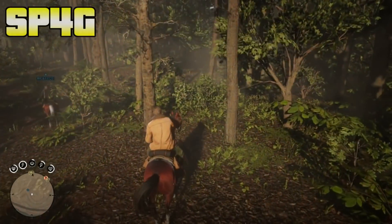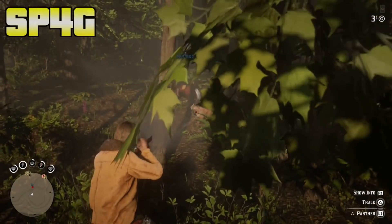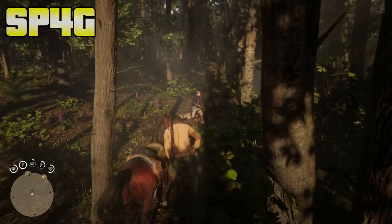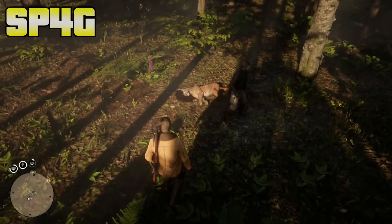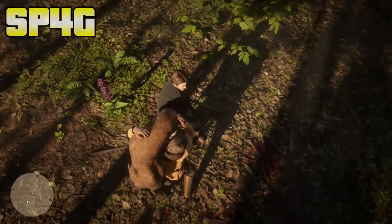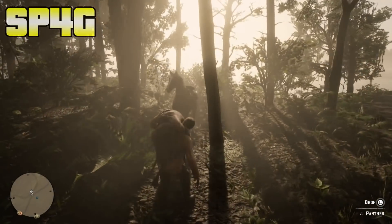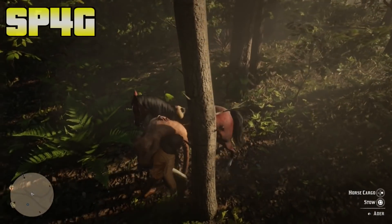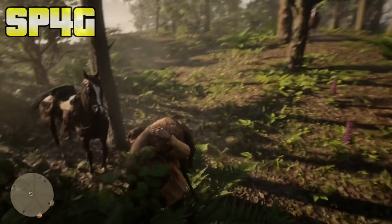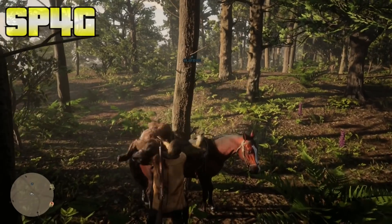Once you've hunted a panther or cougar — it's really up to you — make sure you keep the carcass quality as high as possible. In the gameplay you'll notice I shot the panther many times because the game was extremely laggy and I couldn't tell if it was dead, so it ended up being 1-star rated. Make sure you go for a 3-star. Once you have an expensive carcass, put it on the back of your horse and make your way to a location that is a confined space — a closed area.